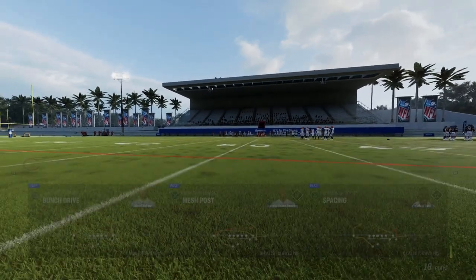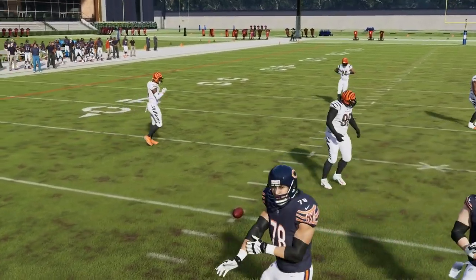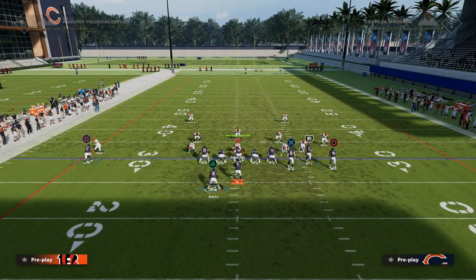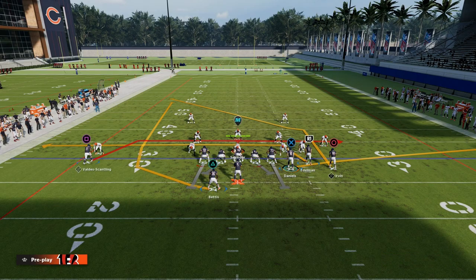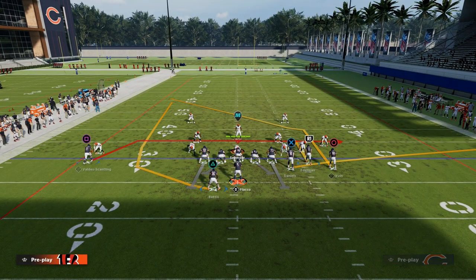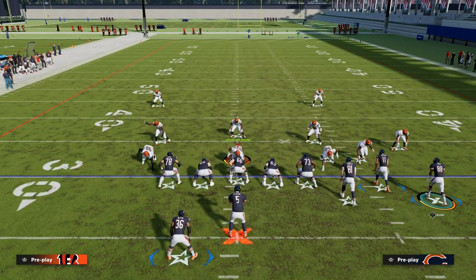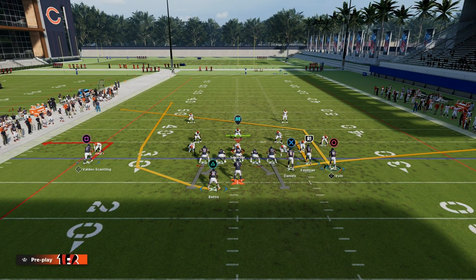The play is Mesh Post, and it's super effective. We're going to be utilizing this play in a specific way. Generally, you want to run this with your bunch to the wide side of the field. The setup I want to focus on today is this hitch to the slot receiver, an out route to the solo receiver, and then you can leave the post route as is, or put him on a hot route — Master or Slot Apprentice Post — which makes that post route a little sharper and more effective against both man and zone coverage.